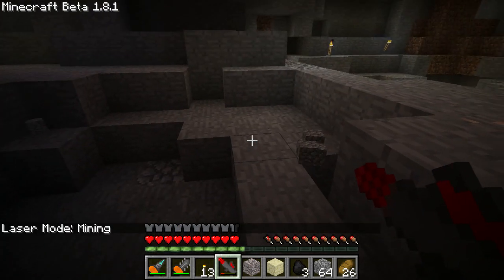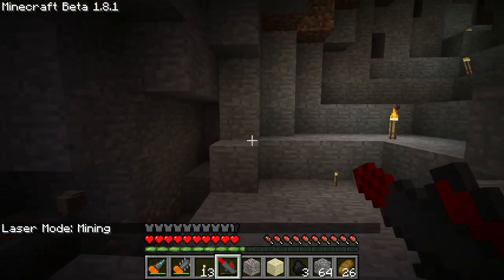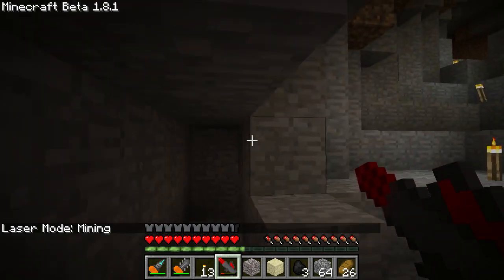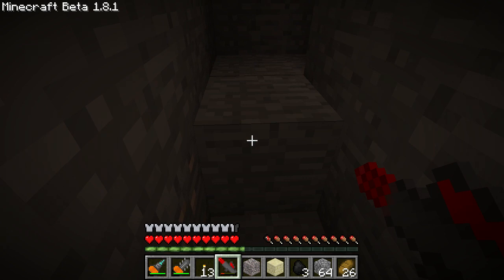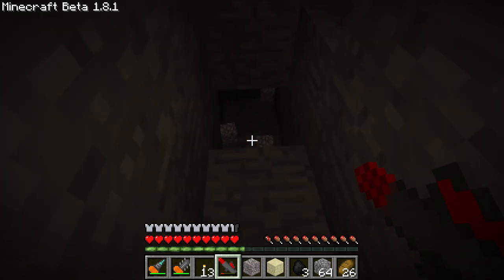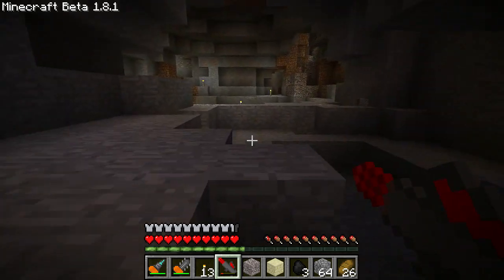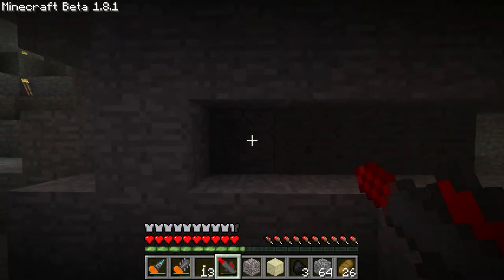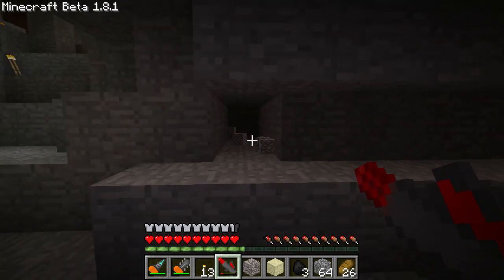A couple things to keep in mind: when you shoot this mining laser, if you hit things on the side — if you're not aiming very straight, for instance if you aim at an angle like this — you're not going to get a whole lot of blocks. It will only go through a handful of blocks. So if you're actually using it for mining, you'll want to shoot straight, and it'll get you all the blocks out in a row.